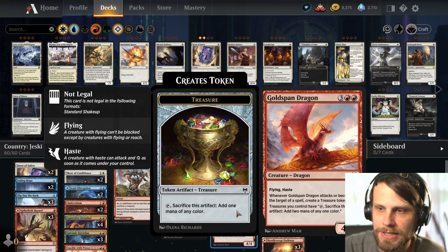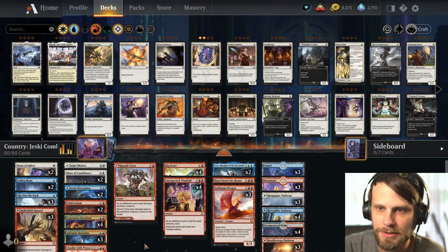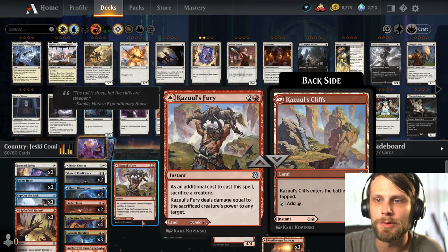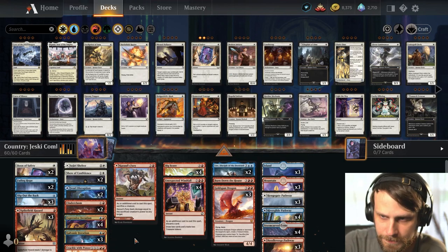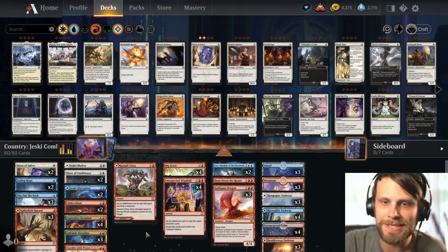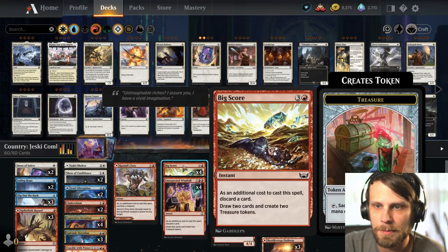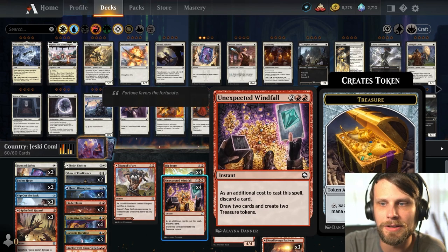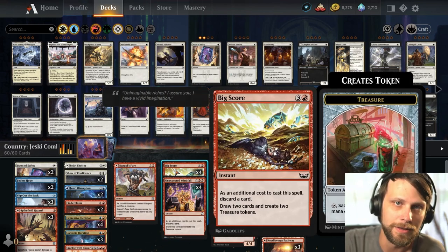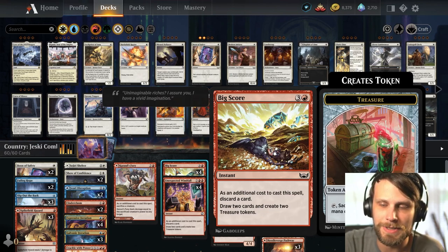Most of us know how this deck works. The idea is to get a Goldspan Dragon really beefed up with a Show of Confidence, playing a lot of stuff off of things like Leer with the graveyard synergy, and then either attacking in or using Kazul's Fury for the win. Alternatively we do have Crackle with Power as a way to win on the spot. This deck got a lot of really good upgrades - things like Boon of Safety, Slip Out the Back, and Big Score. Big Score is truly just a reprint of Unexpected Windfall with an easier mana value, so not too red - a strict upgrade and certainly one I'm excited to try.